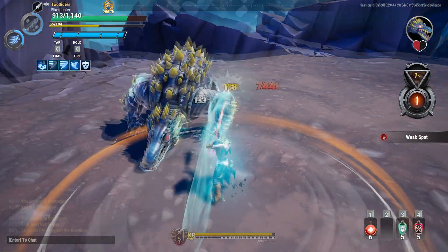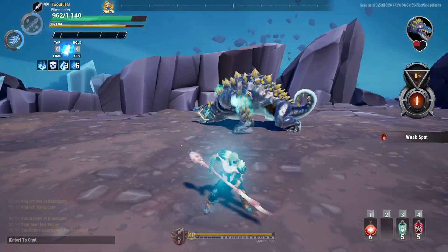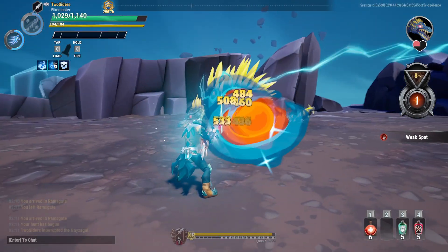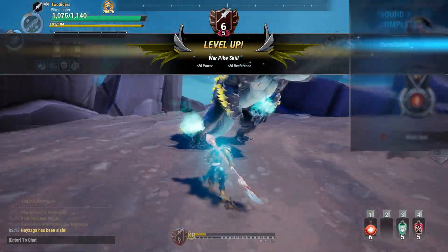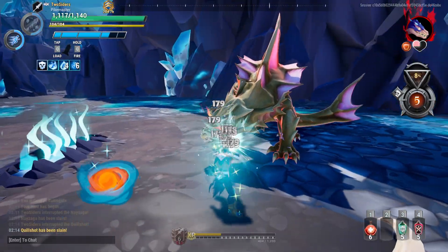The second disadvantage of using the slashing attacks, besides the fact that it doesn't deal as much wound damage, is simply that it's much easier to accidentally reset the recycle buff. Even with the stabbing attacks, it is very easy to reset the buff on some behemoths.